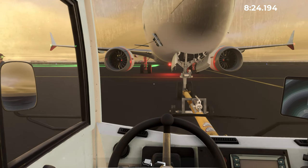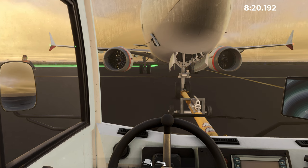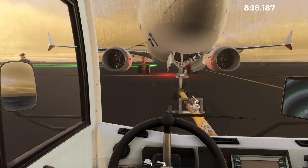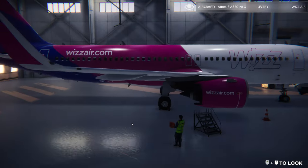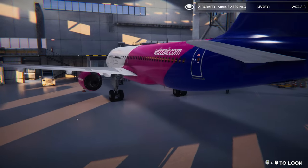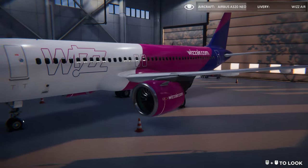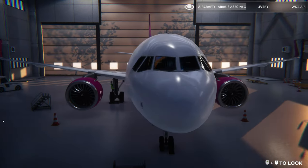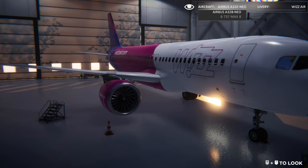AirportSim offers you two incredible aircraft to operate. The Airbus A320neo with liveries from Wizz Air, Atlantic Airways, Airbus, AirportSim and Jamea. Secondly, the Boeing 737 MAX features liveries from Enterair, DOT, AirportSim and two Norwegian liveries.